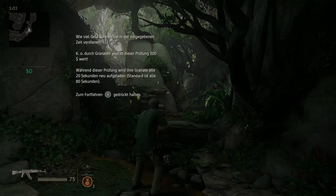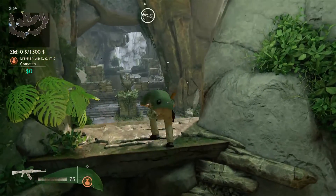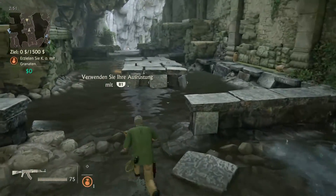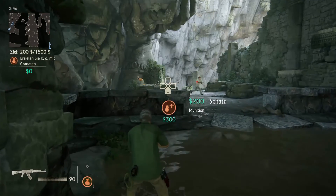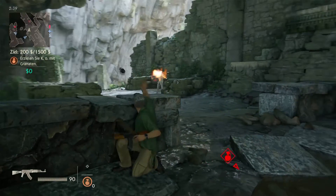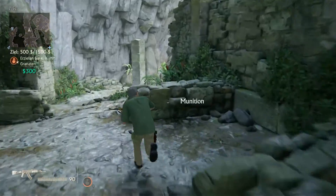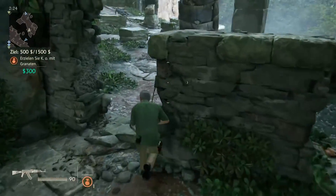Wie viel Geld können sie sich verdienen? Ja, ja, in 80 Sekunden. K.O. durch Granaten. Alles klar. Ich habe drei Minuten Zeit dafür. Wie viele Granaten habe ich? Geschäft öffnen um C4. Nein, falsche. Er hat in Deckung. Da kommt eine Granate angeflogen - hier kommt ein Granat für dich. Granaten-Bonus: Halten Sie L2 gedrückt und drücken Sie R1, um die Ausrüstung gezielt zu werfen. Ja, Munition haben wir wieder. Diese Kabel, das ist eigentlich richtig hilfreich.